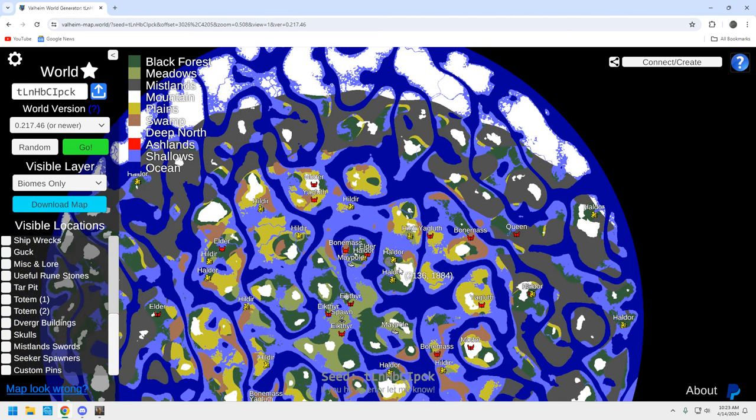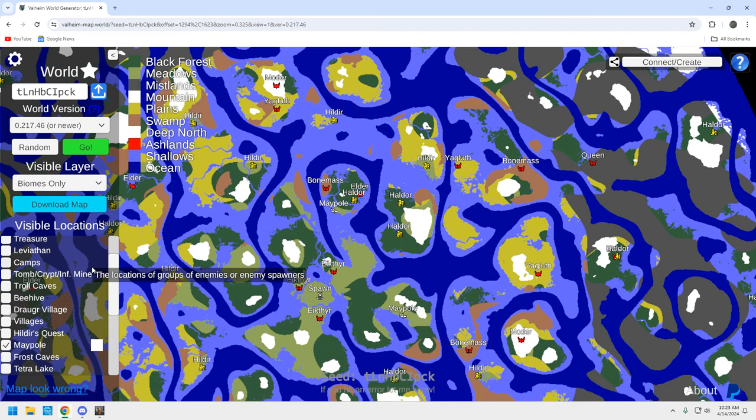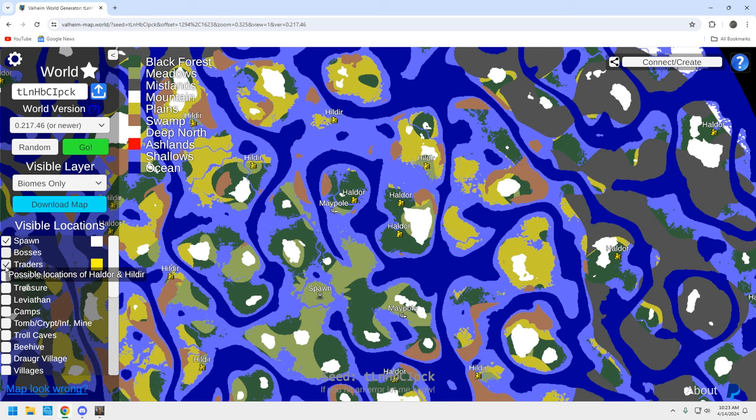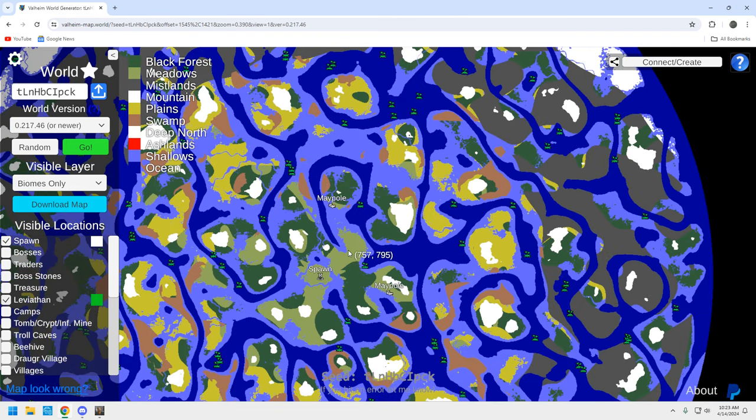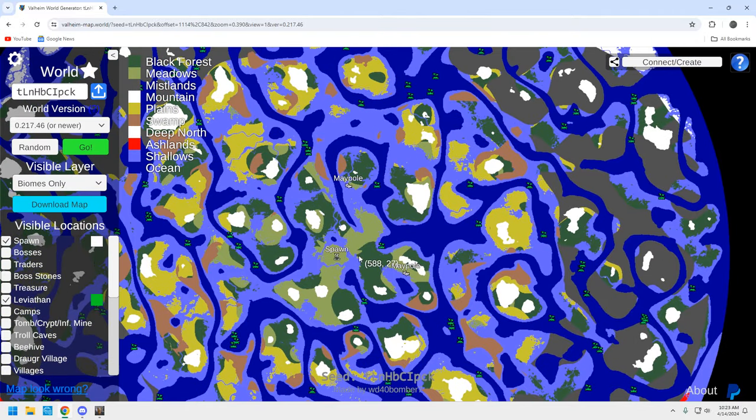Let's clean up the map a bit. Here's our spawn — let's take a look at where the leviathans are. You're going to be based here probably, or here. There are a couple around — enough for you to get your chitin and your abyssal harpoon. As you move down south there's a bunch down here, but this little grouping of three right here should suffice.